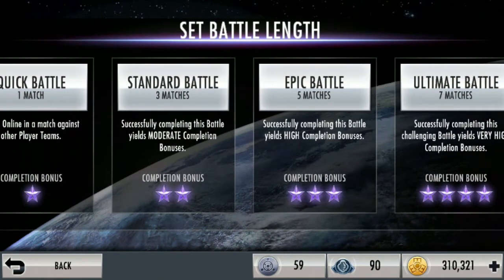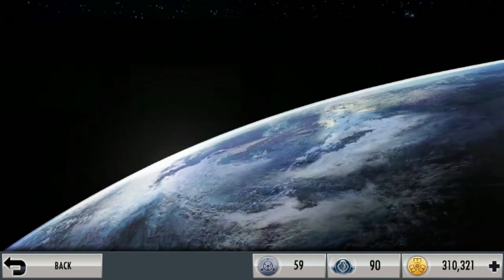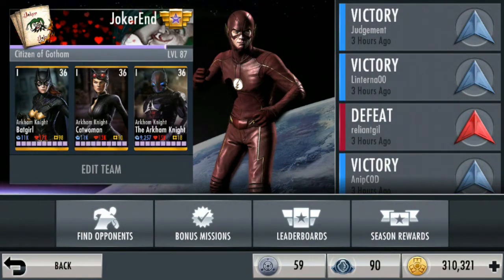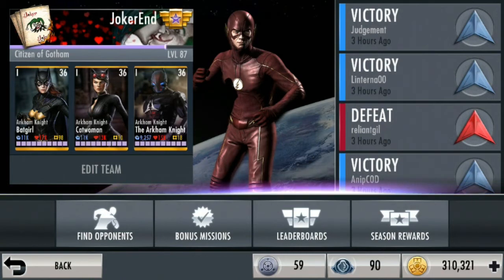Nah kalau kalian mau main disini, kalian butuh dua energi setiap karakternya. Jadi dari 10, kalian bisa main 5 kali. Nah kalau yang Ultimate Battle tadi kan 7 match — yang Ultimate Battle itu kalian bisa nambah refill energi. Setiap season-nya tuh berapa kali gitu. Setiap season itu gantinya 7 hari. Jadi pas banget buat kalian yang pengen main game selain game Mobile atau game FPS, kayak Mobile Legends, PUBG, dan sebagainya. Ya lumayan lah, 7 hari aja coba main.